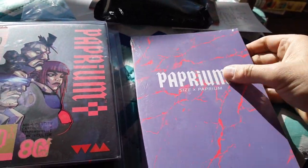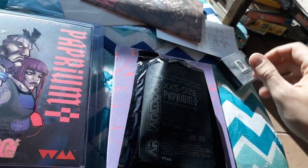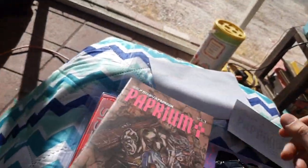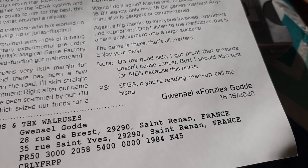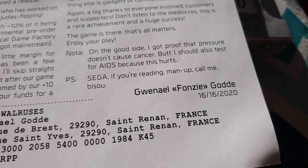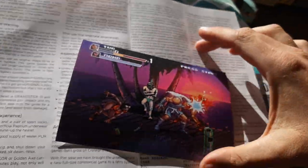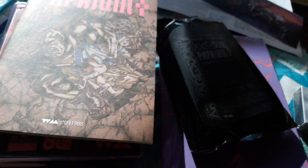All right, let's recap: we got the game, we got the book, we got these weird things right here, we got a pin, we got a comic and a calendar, and a letter from Fonzie dated 16-16-2020 — a date you can never actually go to — 'save the dolphins and the walruses.' And we got the exclusive postcard autographed by Thorns — pretty awesome.